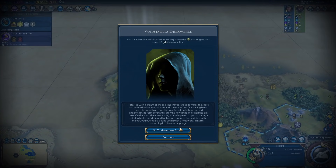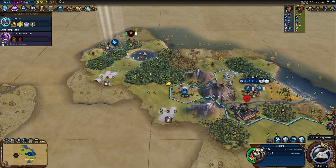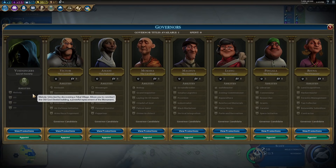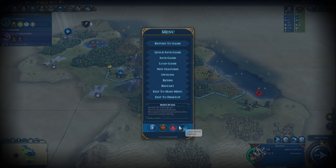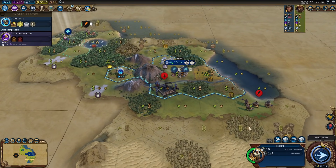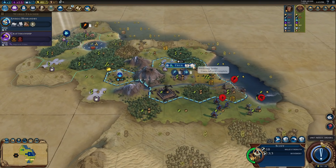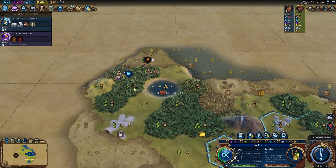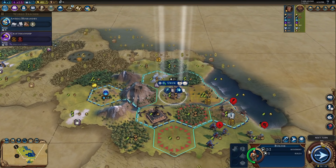Free technology! I think we're actually going to choose Void Singers because we are playing with every mode — Barbarian Clans mode, Heroes and Legends. That should actually help us out a lot in this game. If the AI attacks us, like they're going to now, we could just build a monument and then get our hero really quickly to help us defend against that AI.